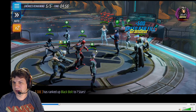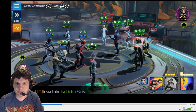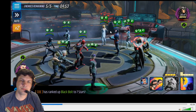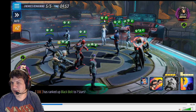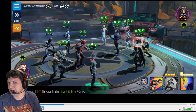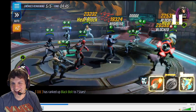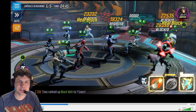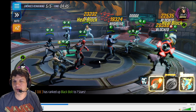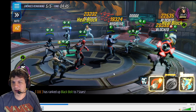They get a ton of turn meter on spawn, just like usual in war. They all have deflects from Emma's defense-up boost, so the Negasonic alt isn't really going to do a whole lot — it only does about 20 to 23k damage. Mystique actually dodged it because she spawned with evade. But it's still a good opening move to clear a couple of deflects off the team.